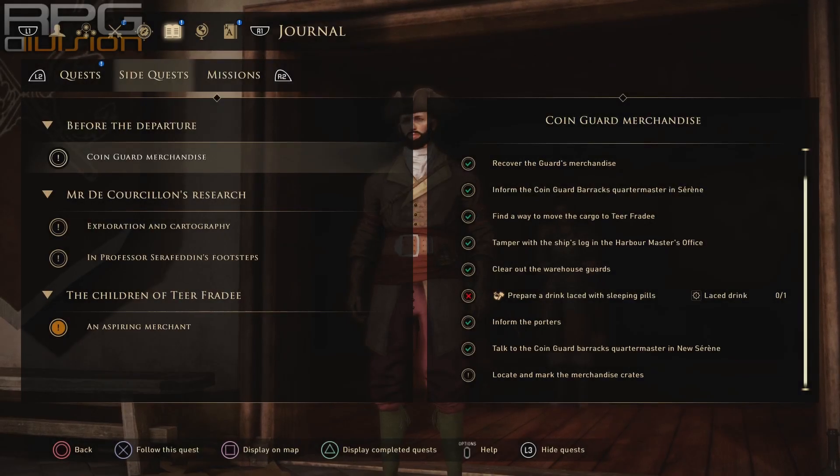You might have been wondering how to finish the Coin Guard Merchandise quest in the starting town. It cannot be finished in the starting town. This quest is finished after you go on a boat and land on a new continent and city called New Serene. When that happens, go to the Barracks and talk to the Quartermaster there.